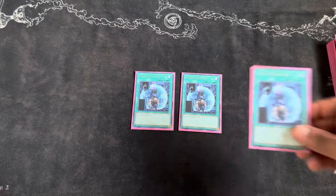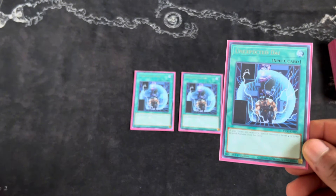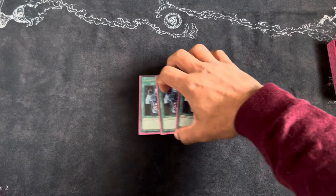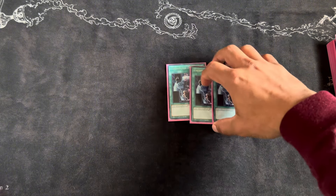The next card — another way to special summon your Loki — is three copies of Unexpected Dai. This card says: if you control no monsters, special summon one level four or lower normal monster from your deck. That's how you get your Loki out and end on a Bouncer. With four ways to special summon Loki, I think the ratio of four to one is perfectly fine.